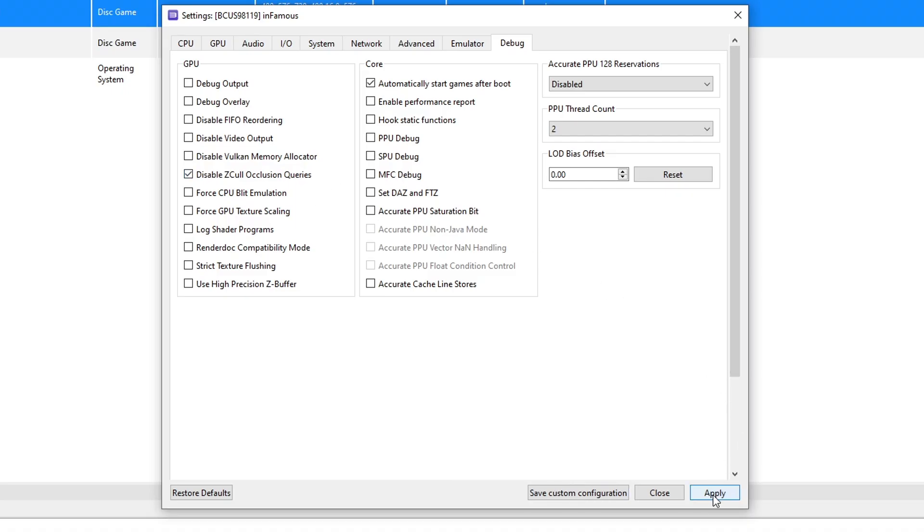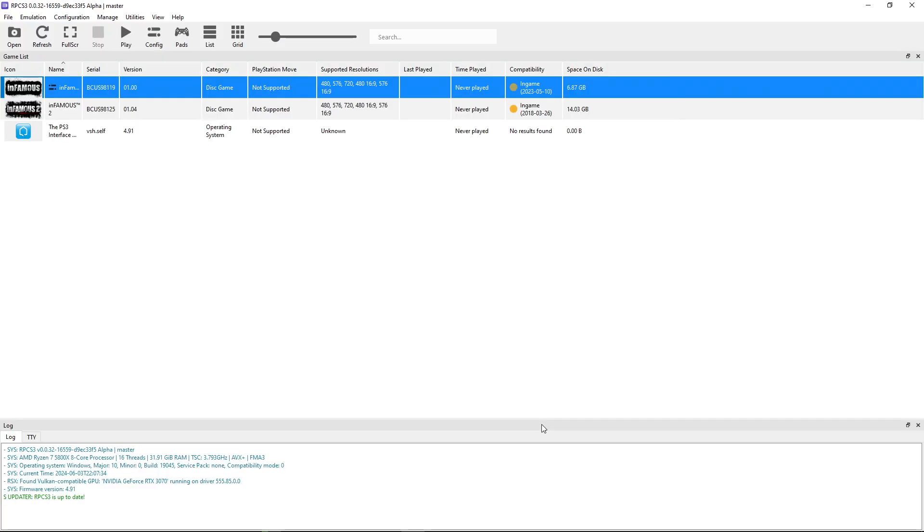On the Advanced tab, change sleep timers accuracy from 'Use sleep only' to 'As host,' and change RSX FIFO accuracy from Fast to Atomic. Then on the Debug tab, click 'Disable ZCull occlusion queries.' Click Apply, then 'Save custom configuration' — Infamous 1 is now configured.